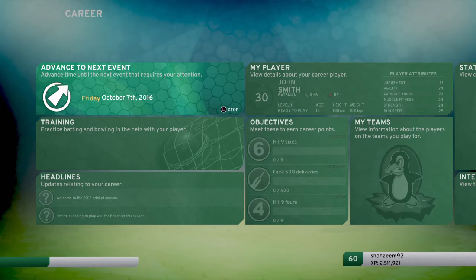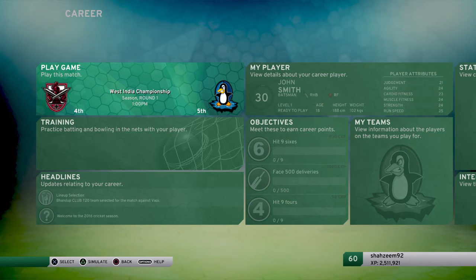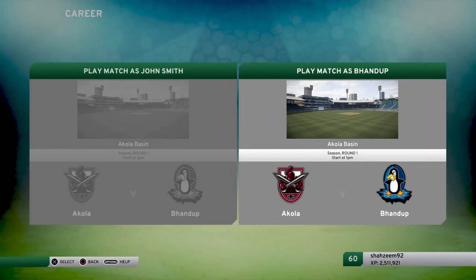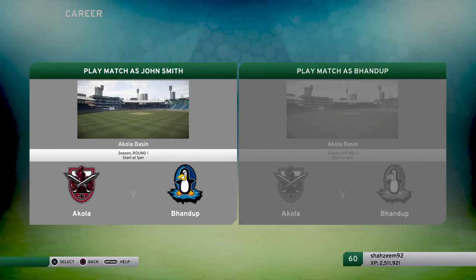We'll move to the next event, which is our domestic event. These are the objectives: when you achieve career points, you will move up levels and advance in your career. Here is the West India Championship. There are different options — you can simulate the match by pressing the triangle button if you don't wish to play. We will play the game. You can play as John Smith only, or as the whole team. I will play as John Smith only.